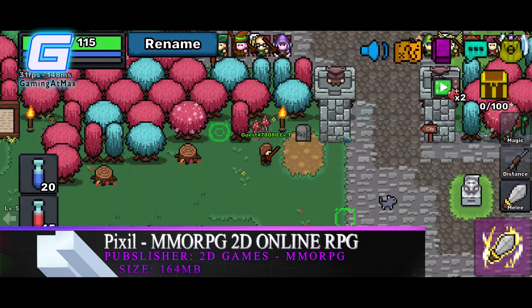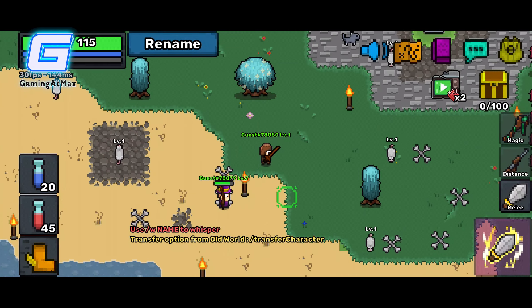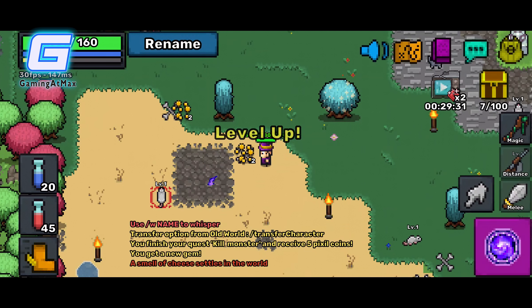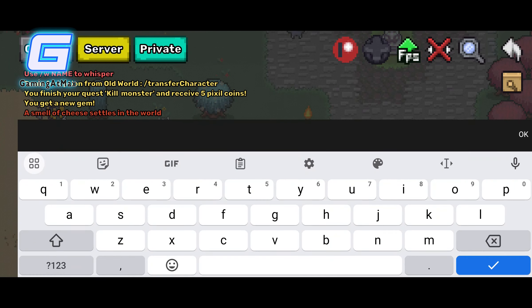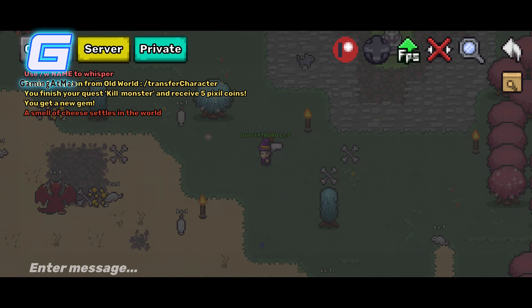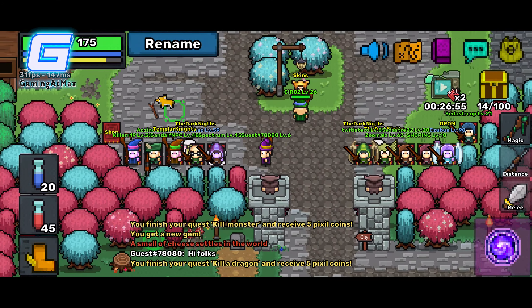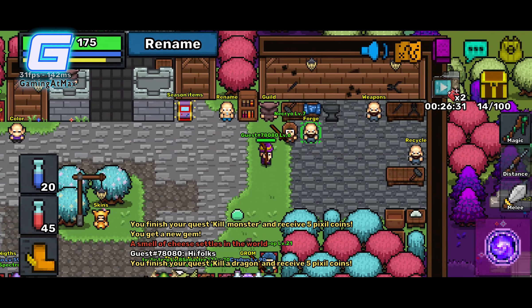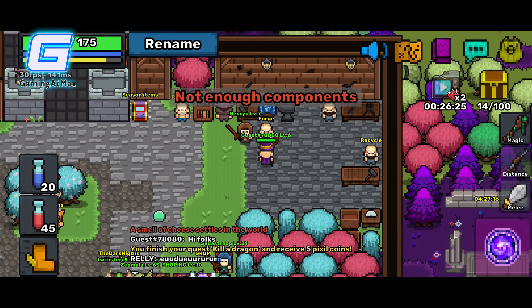Next up at number three, we have Pixel MMORPG 2D Online RPG. This is a free and ad-free multiplayer online role-playing game where you explore a virtual fantasy world, battle monsters, level up characters, and collect items. Engage in quests, customize characters, and compete against players in a vast dynamic world. It offers features like PvP battles, daily quests, guilds, mounts, pets, crafting, and cross-server play — all with a nostalgic 2D pixel graphic style and an expansive open world to discover, trade, and communicate in.